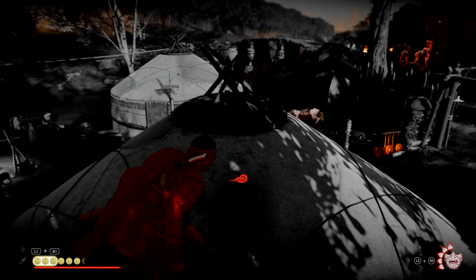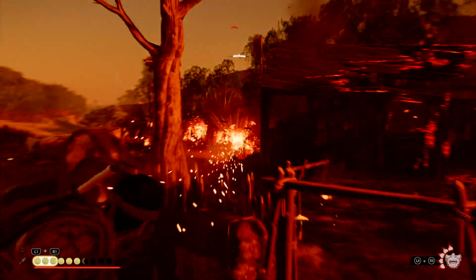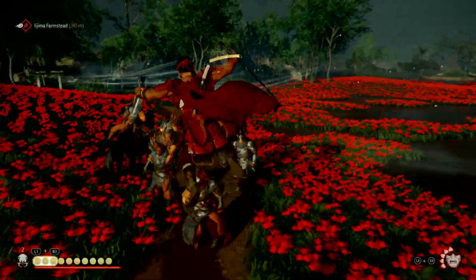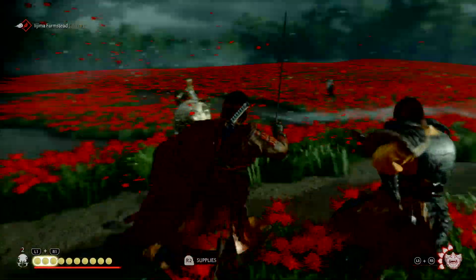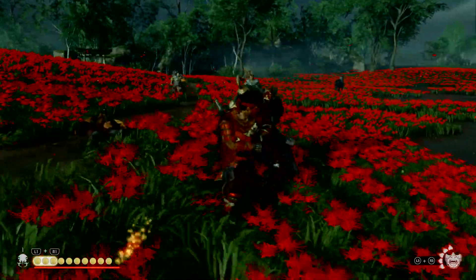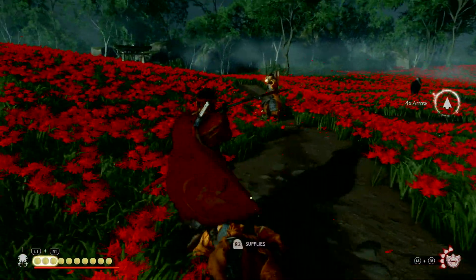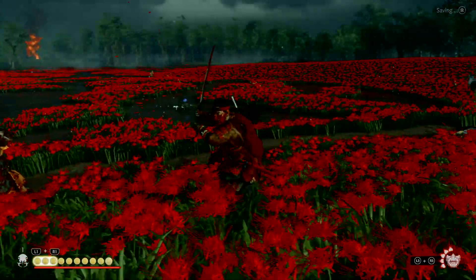The combination of the Ghost Armor and these charms makes for a fun, easy, and accessible build. It handles itself well in direct encounters when going head-on, as well as in stealth situations where you don't want to be detected quickly. Switching between the two playstyles is also pretty easy — for example, when you're spotted and forced into direct combat. This is my go-to build when I just want to play around without focusing on a specific stat like damage, fire, or the terrify effect.